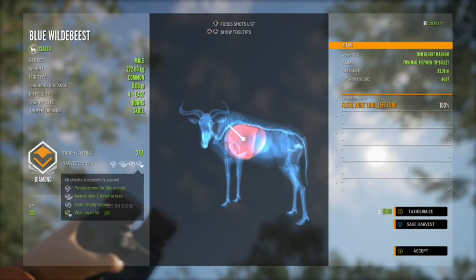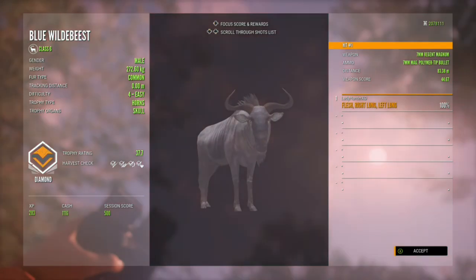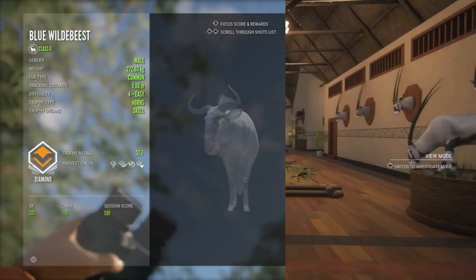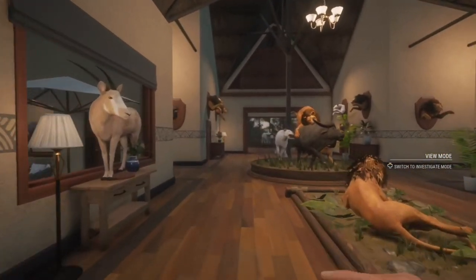We got a diamond! He is 37.7 trophy, weighs 272.6 kilograms, with a double lung shot from 83.38 meters. I'm going to take you for a quick look in my trophy lodge — this is my Africa lodge.